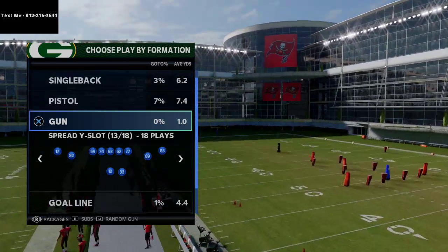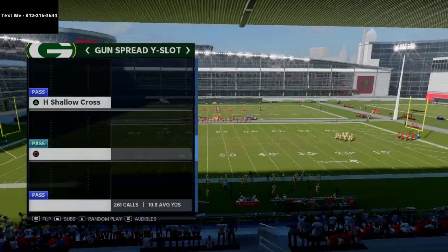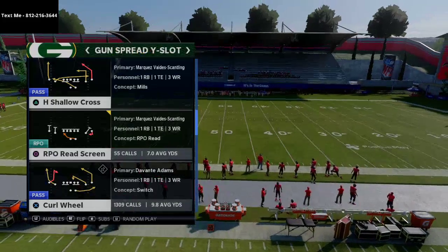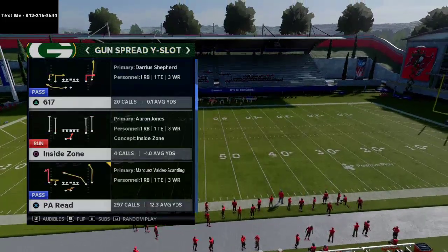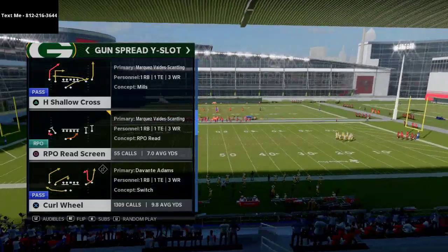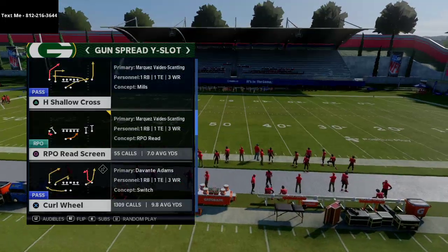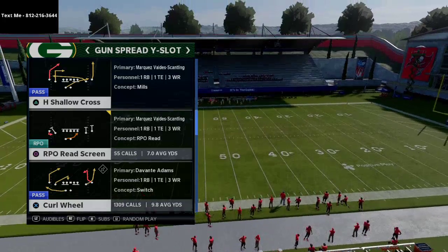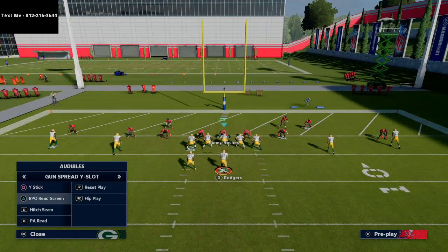What we're going to talk about is this play from Gun Spread. Most people say you can't run Gun Spread in the goal line — I disagree. This play has been absolute money for me and it's a two-play scheme. The first play is the RPO Read Screen, and the second play is Hitch Seam. Our base play is Curl Wheel — I think it's the pound-for-pound best play in Madden 21 out of Gun Spread. Let's jump right in. This is a red zone money play and a two-point conversion play.